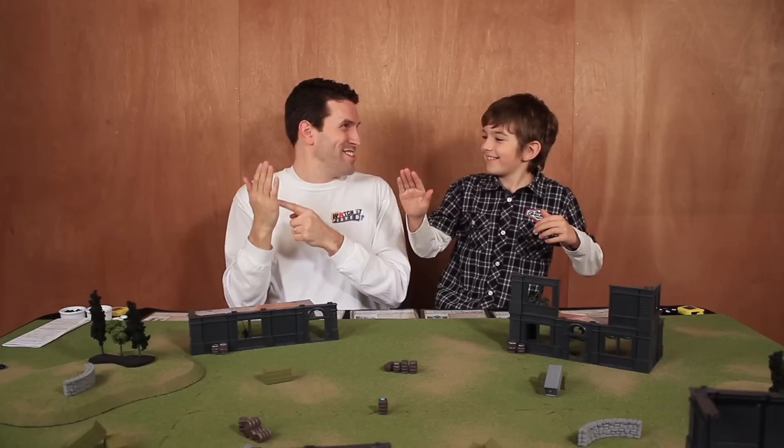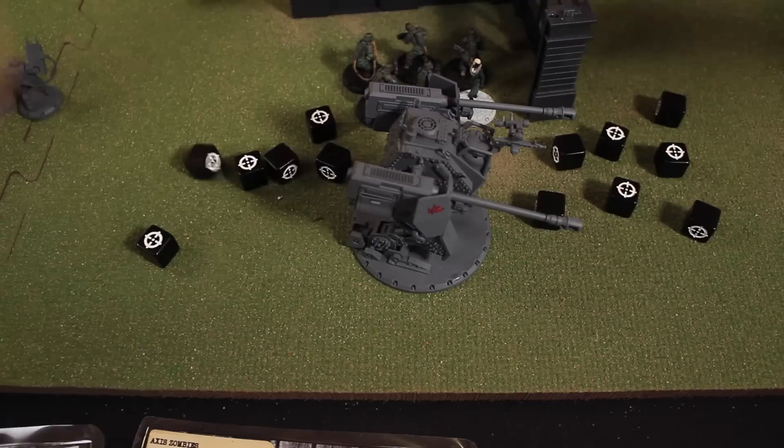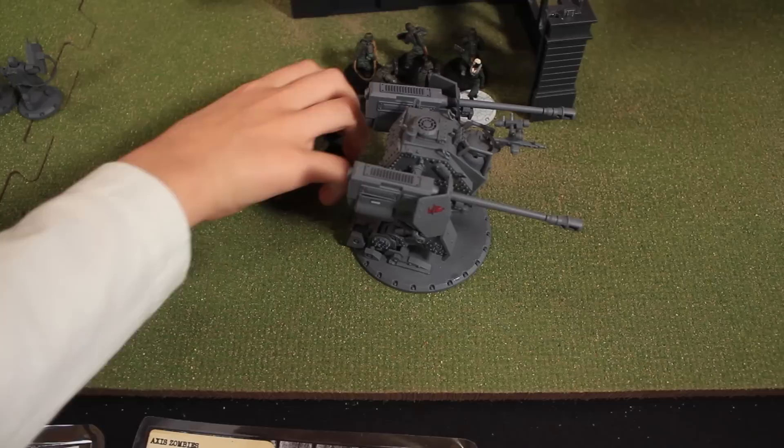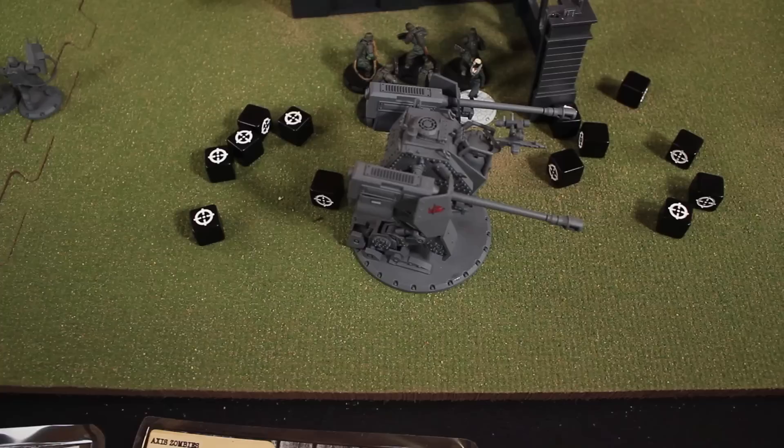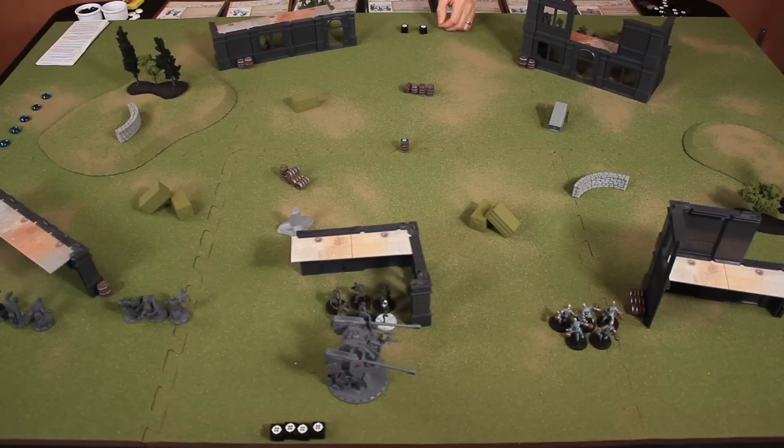For the first round, they do the initiation phase. Each player rolls a number of dice equal to the number of units in their army — Rodney has seven units and Luke has six. The first roll is a tie, so they re-roll. This time Rodney rolled two and Luke rolled four, meaning Rodney had the lower number and will be going first.